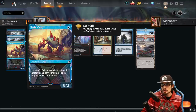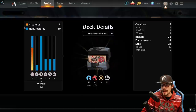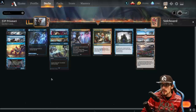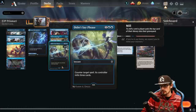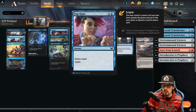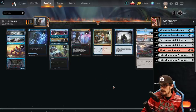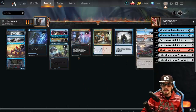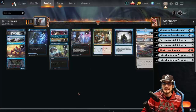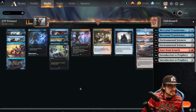Rune Crab is a 0/3 with landfall — whenever a land enters the battlefield under your control, each opponent mills three cards. Evolving Wilds doubles those triggers on top of the Crab. Didn't Say Please counters a spell and mills three cards at instant speed. The strategy: stack Teferi's Tutelage copies, use payoff spells Into the Story, Practical Research, and Channeled Force, defend with Rune Crab and Secret Keeper, and counter combo threats with Didn't Say Please and Evolving Wilds.